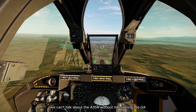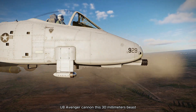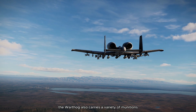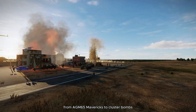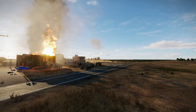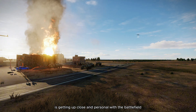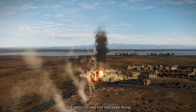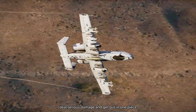We can't talk about the A-10A without mentioning the GAU-8 Avenger cannon. This 30mm beast can fire over 3,900 rounds per minute. The Warthog also carries a variety of munitions, from AGM-65 Mavericks to cluster bombs, making it a versatile platform for taking out a wide range of ground targets. One of the most satisfying aspects of flying the A-10A in DCS is getting up close and personal with the battlefield. The Warthog's rugged design and ability to take hits and keep flying mean you can dive into the action, deal serious damage, and get out in one piece.